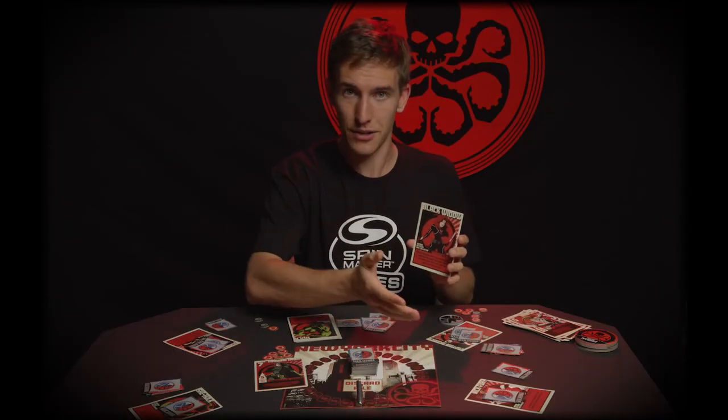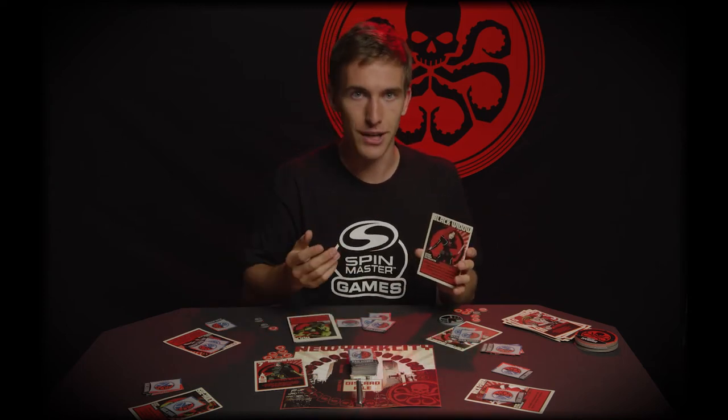If you're a SHIELD agent, make sure that you have at least one blue card in your hand before you use the Widow's Bite. Because if you accidentally use it on another SHIELD agent, they have to pull their card back — and what if you just drew a red card? Now you have to play a red card as their attack and play another card as your own attack. That puts you in a bind, especially since it could throw suspicion onto you.